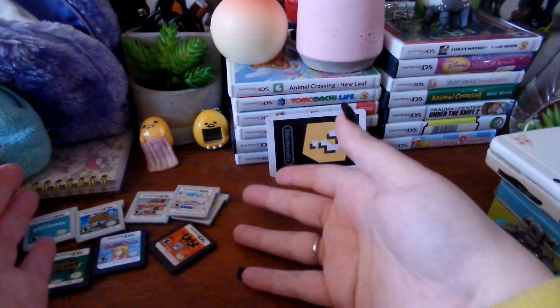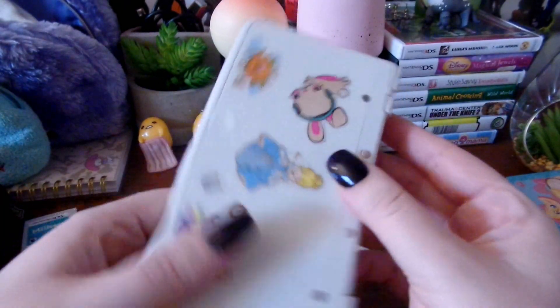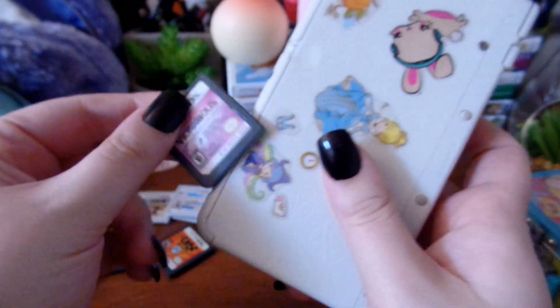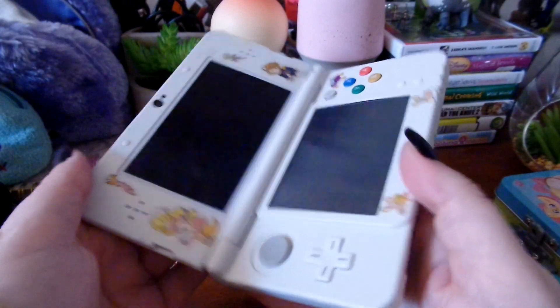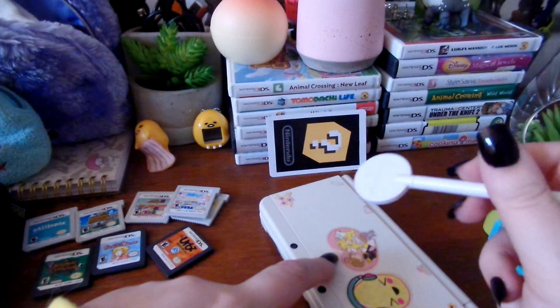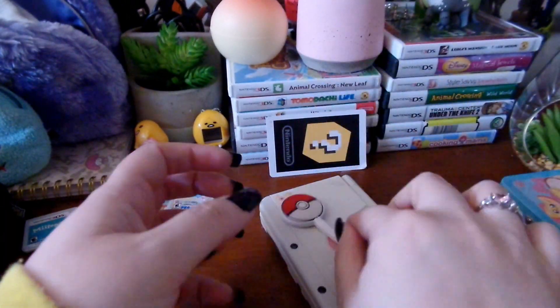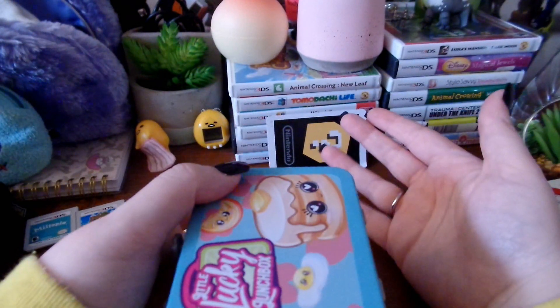So those are all the games that I carry with me in my Pokemon pouch. And then here's just my original 3DS — this is what it looks like, it's got stickers all over it. I have a Victorious game in here for no reason whatsoever, I just kind of put it in there. I really don't have anything on here and I don't really use this DS much anymore. And then I have my Pokemon stylus.